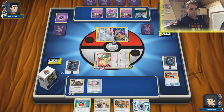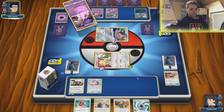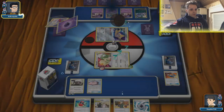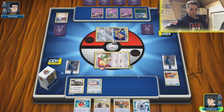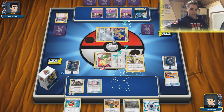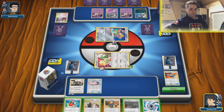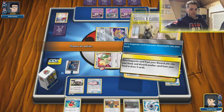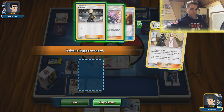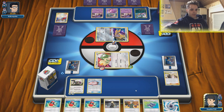He gets Great Catcher which is totally irrelevant in this matchup. We can go for Research Management after this turn because we're going to attach, retreat, and get back a lot of resources. He burned one Escape Board and one switch. Both of us are asleep — that's very hilarious. Going to go for Cynthia & Caitlin. He only attached one energy on the Absol, so that's not a threat since Absol won't attack. Going to get rid of Power Plant as it won't do anything in this matchup, take back Cynthia and draw three cards. So many hammers!